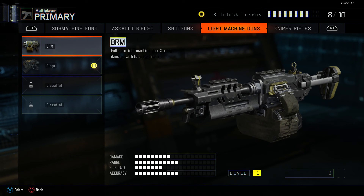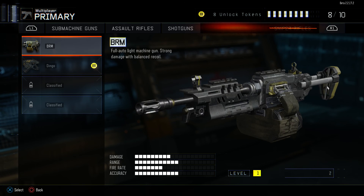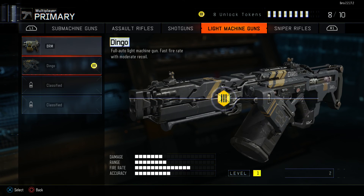Light machine guns — the BRM, fully automatic LMG, strong damage. Looking at the stats, one has the fire rate a lot higher than everything else, with pretty low accuracy. Decent accuracy though — on the cusp of that mid-range accuracy you'd want. It is an LMG so you do need some accuracy, which is good.